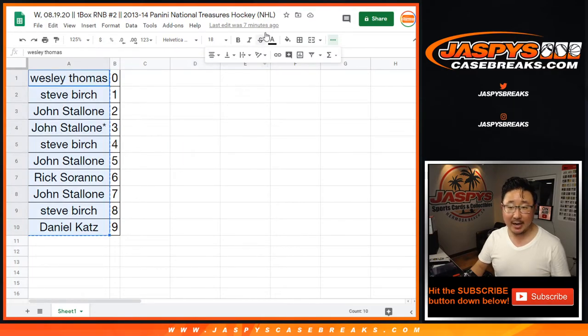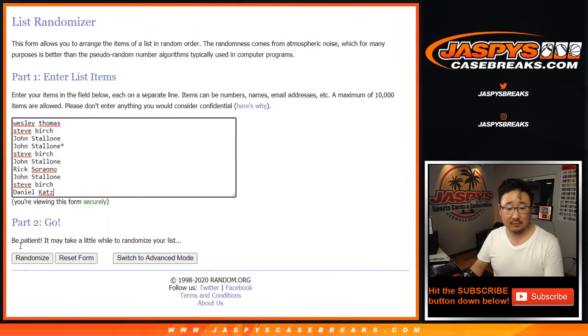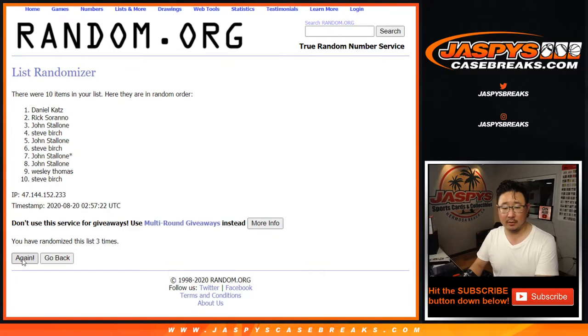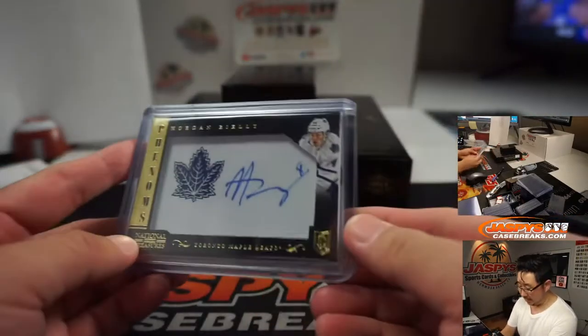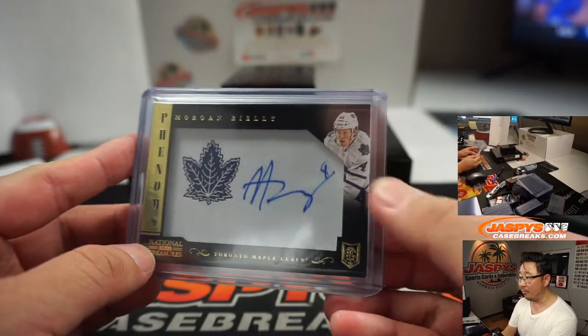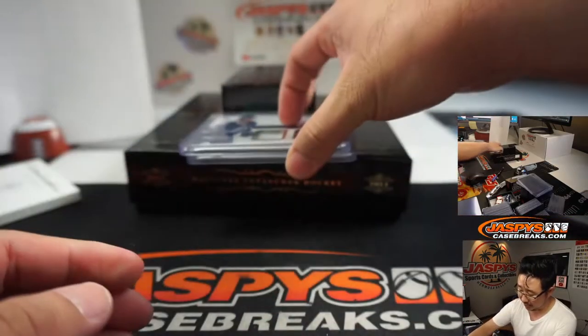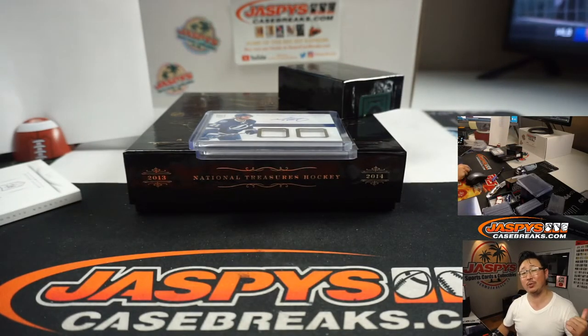Let's go back to the list — everyone gets a shot at it. New dice roll, name on top after six. After six rolls, it's going to be Daniel Katz. I don't think I called your name all break — you had number nine. You got the Morgan Riley rookie auto patch and the Michael Kostka Tampa Bay Lightning dual relic and autograph. So there you have it, ladies and gentlemen. Two more boxes left — I'm going to add the next one to the store and we can run it back tonight. JaspysCaseBreaks.com — see you for the next one. Bye-bye.